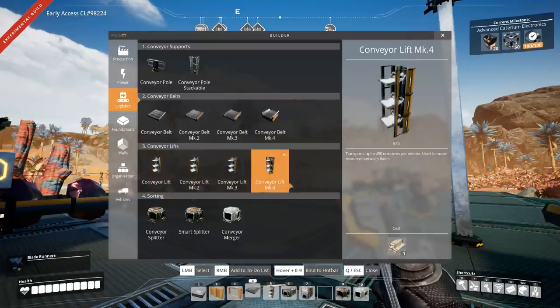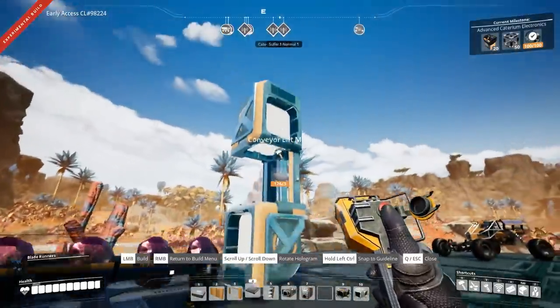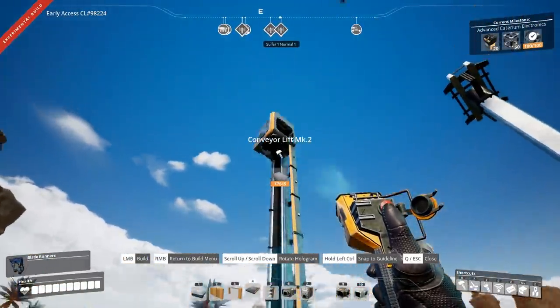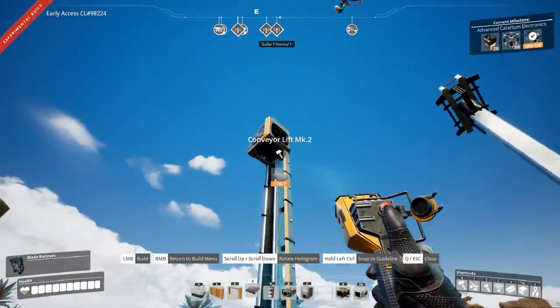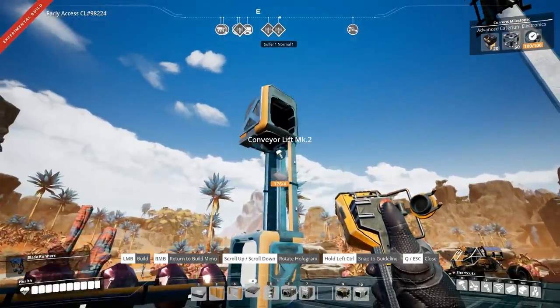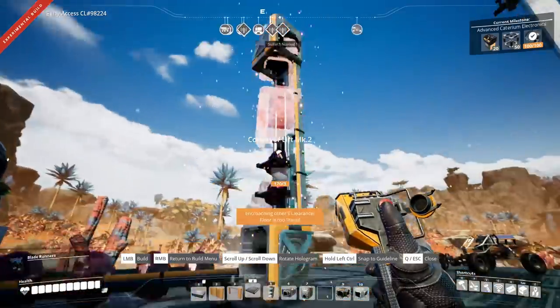We have up to mark four currently, and I'm sure five and six will be available at some point, but they're not currently in the game just yet. You can see that this moves up in predetermined segments to go up higher and lower. They don't necessarily snap to anything up top, so you kind of have to be aware of how that's going to work. And this is still the experimental build, so things may not work as they do here in this current build.